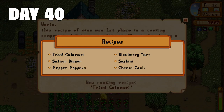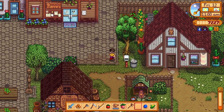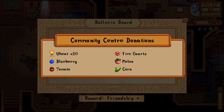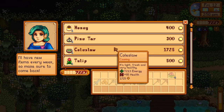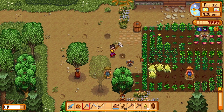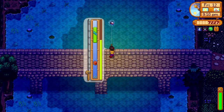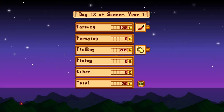Day 40. We get several recipes in the mail thanks to the buttery goodness of the fish from yesterday. Off to town for a free trash snack, then I pick up my new copper pickaxe from Clint, head to the community center to make some donations, give Sophia a sweet pea, and check what the traveling merchant has — nothing, in case you were wondering. I head home to make use of my new sprinkler and plant some summer seeds. The rest of the day is getting some quality spa time in before spending some time fishing at my new favorite bridge. Day 40 done — 993 gold.